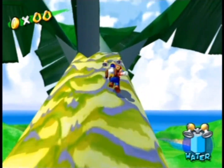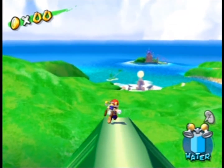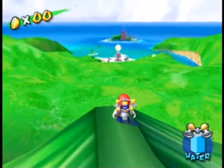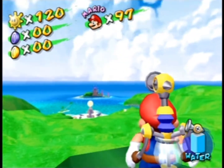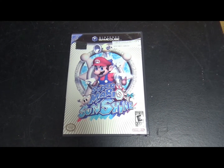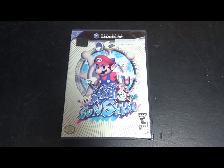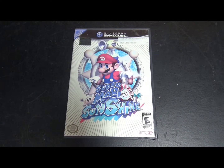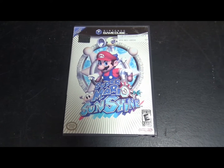This game takes place on Delfino Island and the levels are different locations on the island. When you play a level in Super Mario Sunshine, you can see the other levels in the scenery far in the distance. This is a connected world, which I prefer compared to Super Mario 64 where levels are random floating islands with nothing in the scenery.